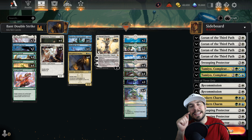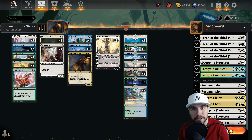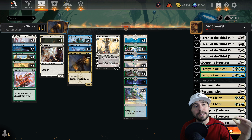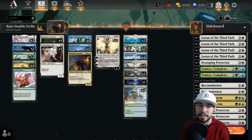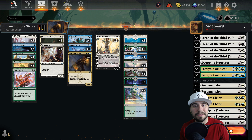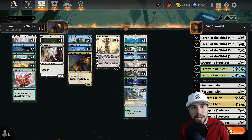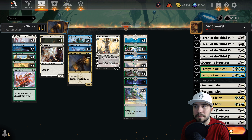Bant Double Strike - that is the name of the game here today, and I'm excited to break down this mythic list for you in today's episode. Thank you for tuning in. Down below I'll have the timestamps where I break down the strategy objectives list. It is also a standard best-of-three list, so we'll go through the sideboarding for you as well, and then we'll go play competitive magic in both best-of-one and best-of-three.